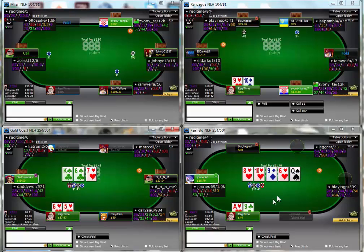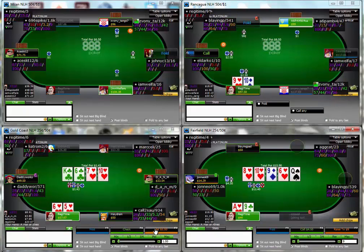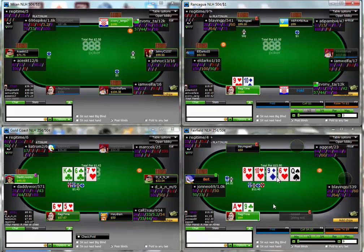On table 4 here I think we have a pretty easy fold on the river. I bet the flop for thin value - and it is thin - but I had the backdoor heart draw. The 6 of hearts on the turn is kind of a good and a bad card for me, because at least if I was already behind from there I picked up some quite significant equity.